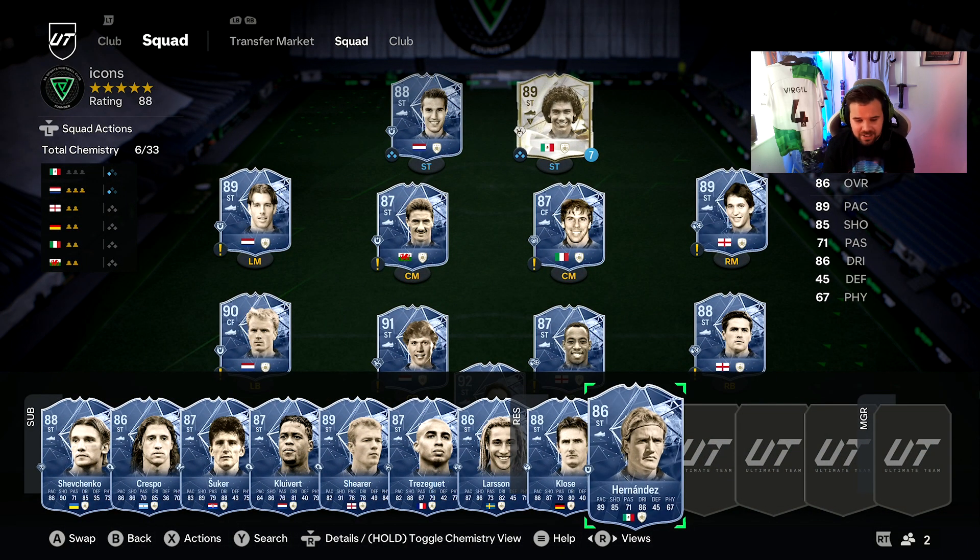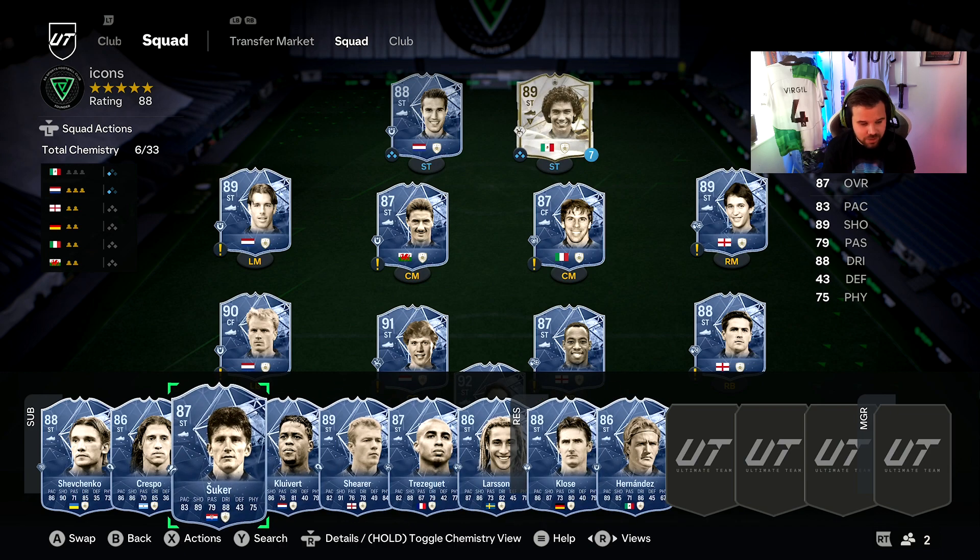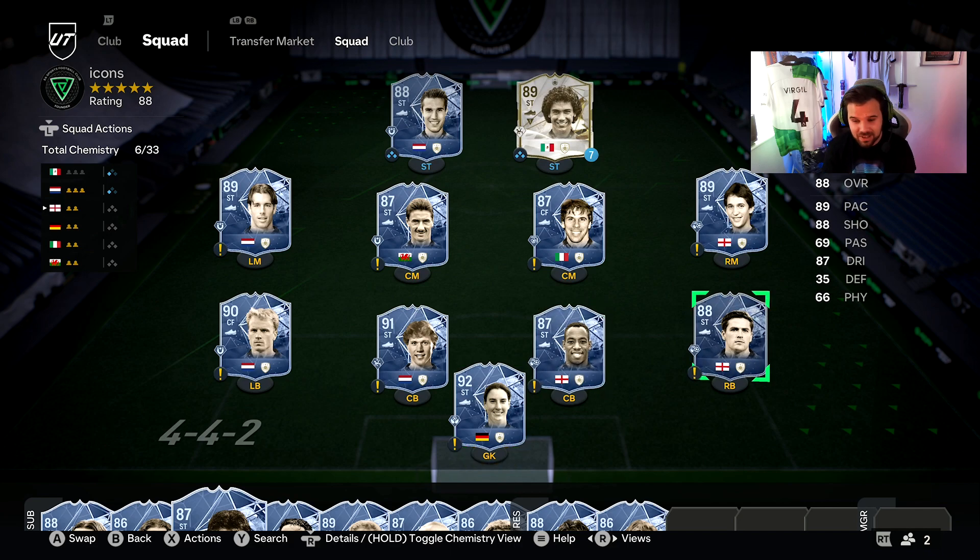On the cheap icon bench: Hernandez, Larsson, and Suker are the ones I'd say to go and get and try — I bet they play better than the cards suggest. My top three are Sanchez, van Persie, and Zola — three fantastic cards. If I had to pick one, I'd probably go for van Persie because I love him from his day, but honestly in-game there's probably no better than Hugo Sanchez.